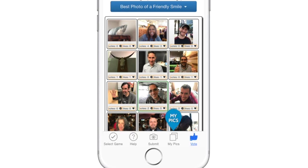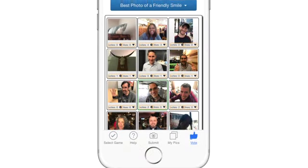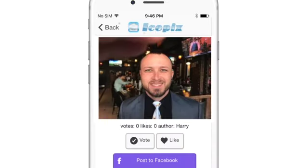There is a MyPix tab to see your own photos and a Vote tab to see photos that others have submitted. Tap on a photo to see a larger version along with a Vote button to vote for your favorite.